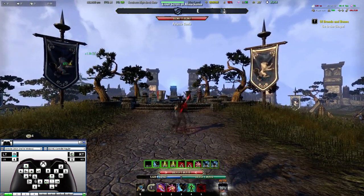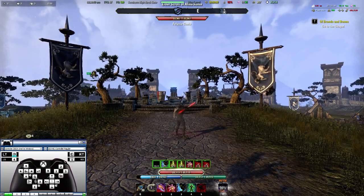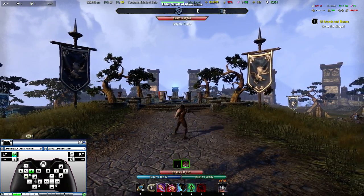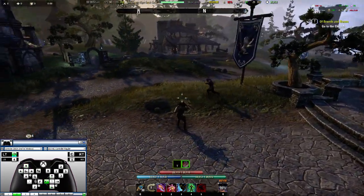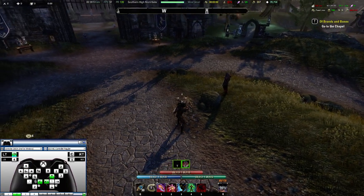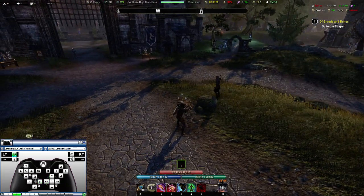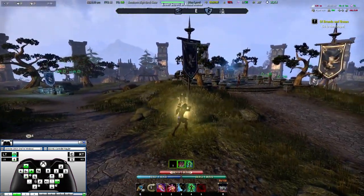Right trigger activates your light and heavy attacks like the normal controller profile, and left trigger will block. Holding left trigger also toggles a modifier layer, so your synergy becomes F. For example, if you need to revive somebody, you hold the L trigger and then press right on the D-pad. It's a little inconvenient at first, but once you get used to it, it's not that bad — you get extra commands when holding the L trigger.